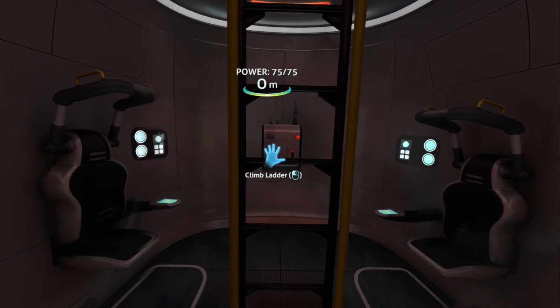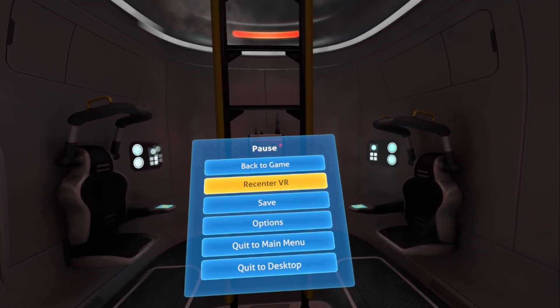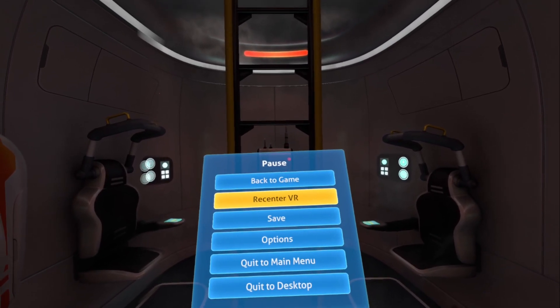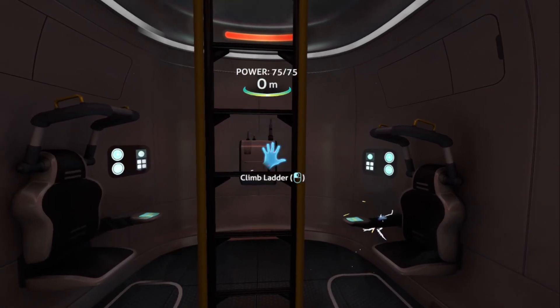When you open the in-game menu, you will notice a new option called Recenter VR, which allows you to reset your VR position without having to blindly search for the F2 key on the keyboard to do it.